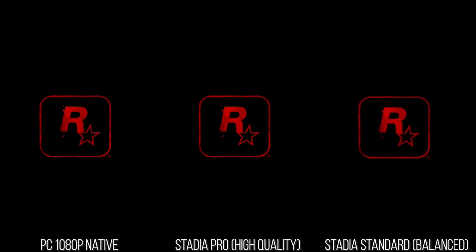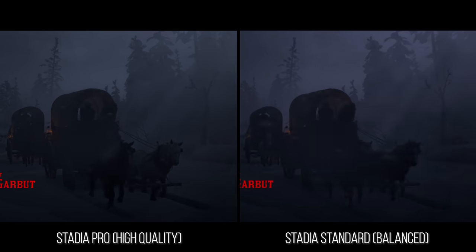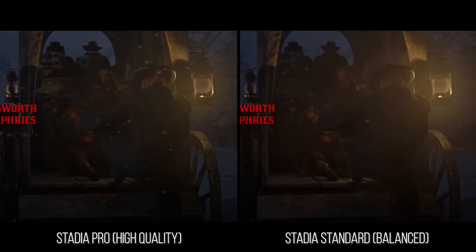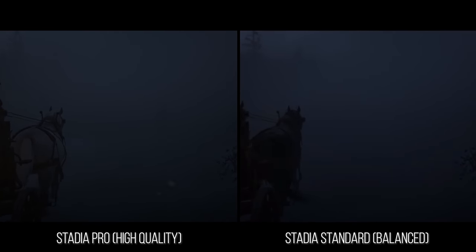That same scene in the 4K Stadia Pro feed thankfully looks a lot better, with that uptick in text resolution being the first most noticeable difference. A lot of edges in general look decidedly less soft and fuzzy compared to that 1080p stream. The larger video compression artifacts will of course remain — the general macro blocking and color banding is still there — but the apparent size of the blocks and bands change due to the resolution changing.